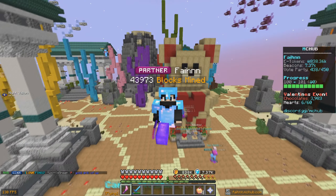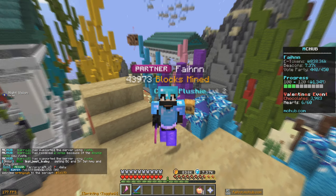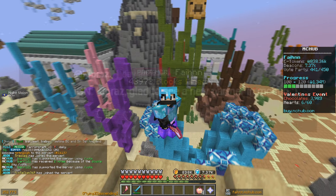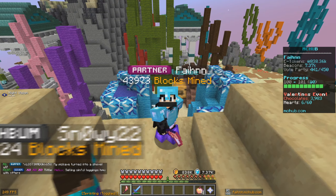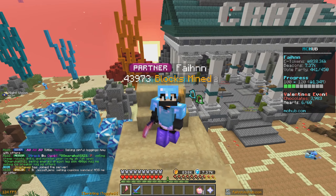What is going on ladies and gentlemen, Fane here, welcome back to another video. Today we are back for episode number 2 of the MC Hub prison series. Hope you guys are all having an amazing day. Before the video starts, the 2500 coins giveaway winner will be shown on screen, and in today's video we're going to be giving away 3 Valentine's loot boxes to one lucky person.